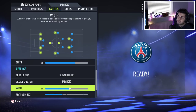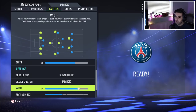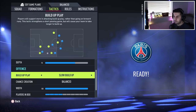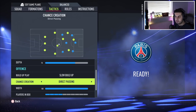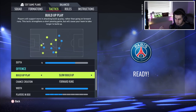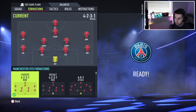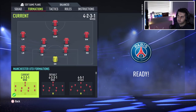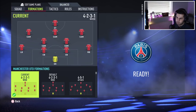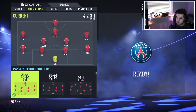Attacking width is also now influenced by the 1-to-100 parameter scale. The wider your build, the wider your players will be positioned. For example, if you combine slow build-up play with forward runs and high width, your team will build slowly but be very wide, then be very forward in the final third. Of course, this also depends on your formation — a 4-2-3-1 wide will have much wider players than a 4-2-3-1 narrow, and the positions of players on the pitch matter as well.